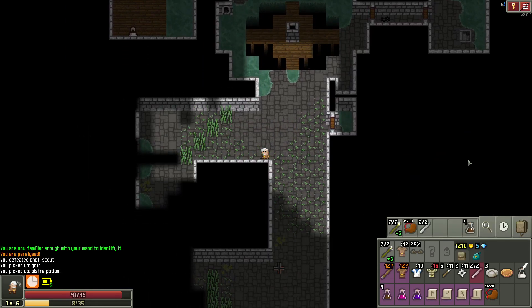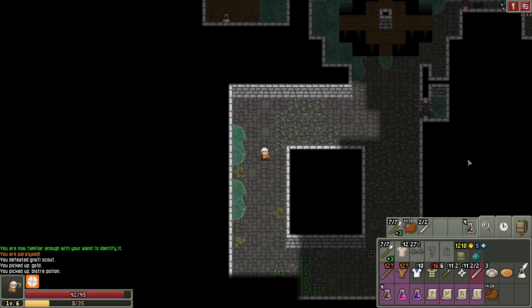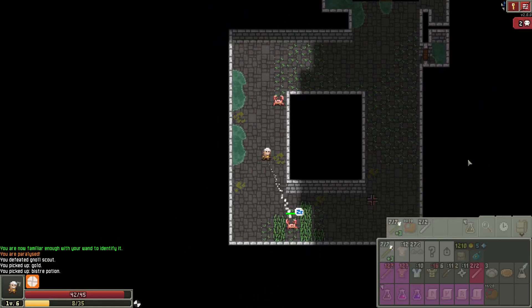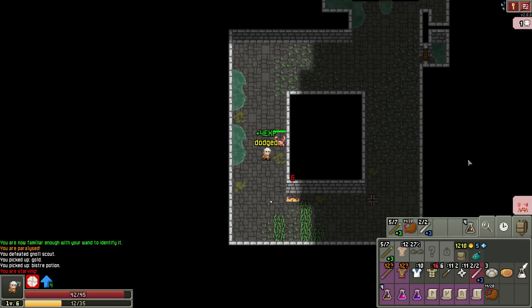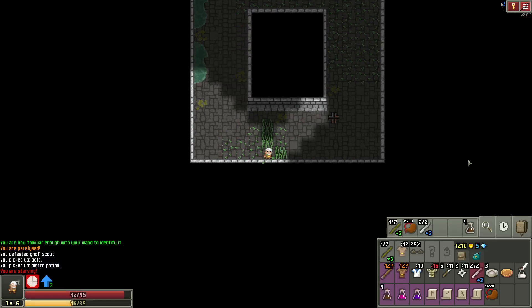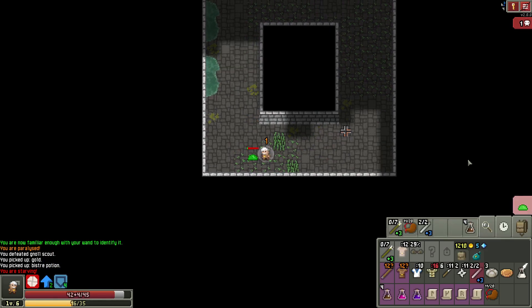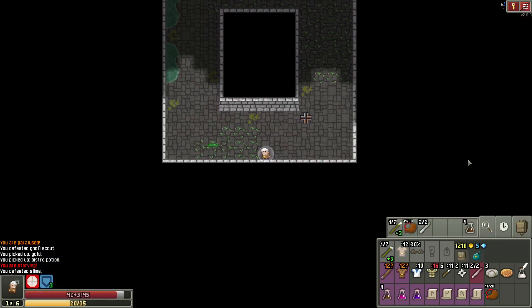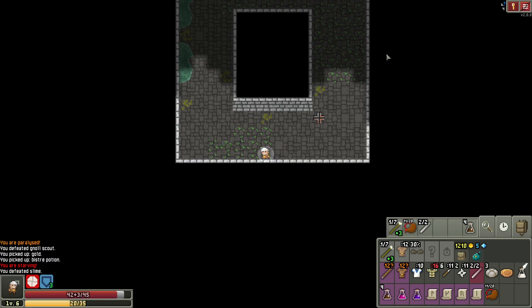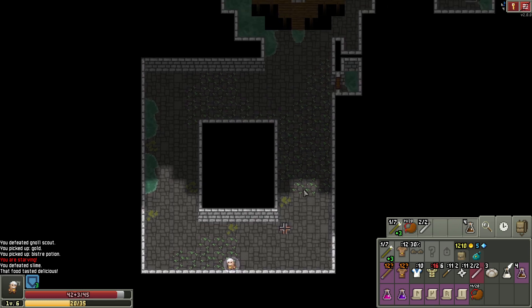We might have a remove curse scroll — we just need to know. We need identification scrolls, what we really need. Zap you, that's fine. Zap you. Get over here. Seems like there should be a door here, but who the hell knows. We need identification scrolls somewhere. Is there any empty doors? No.